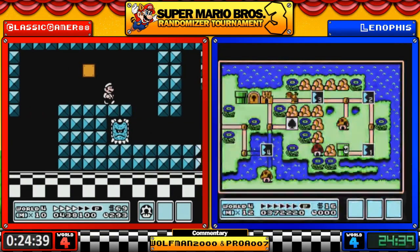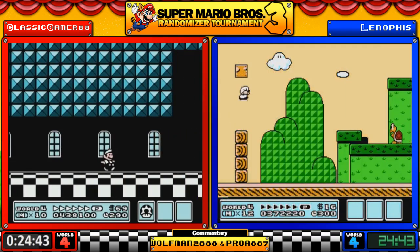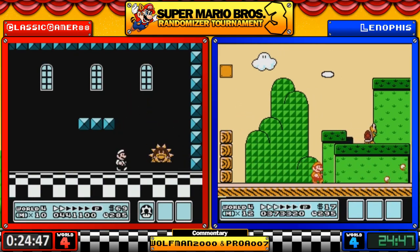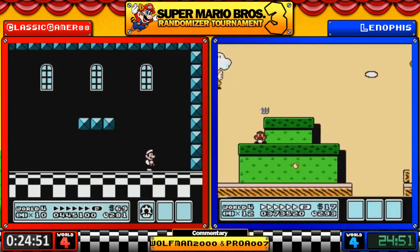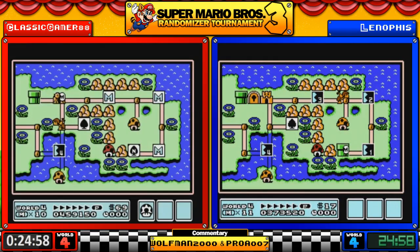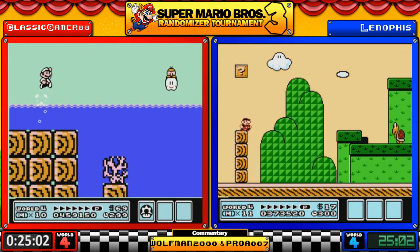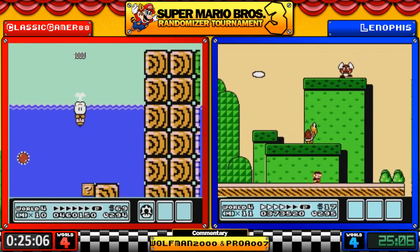Add another one to the counter — vanilla, yeah. It's so subtle I completely missed it. So that's four — we've had two regular levels, a fortress, and an airship. Leno mistimed his jump and goes right into the chasm, meaning we have to deal with Boss Bass again. Classic Gamer — two in a row, seriously.